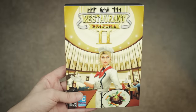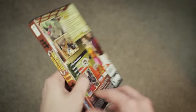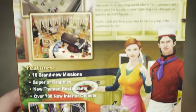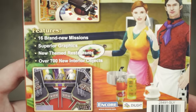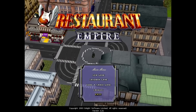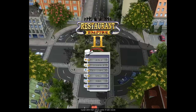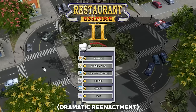Released in 2009, the game boasts 16 new missions, superior graphics, new themed restaurants, and over 700 new interior objects. I'm sure you guys know by now what a sucker I am for interior objects — I practically never stopped talking about them, so this should be pretty good. The title screen is reminiscent of the first Restaurant Empire, except that it's choppy, and was flashing completely white every now and again — a sure sign that we're in for a good time.